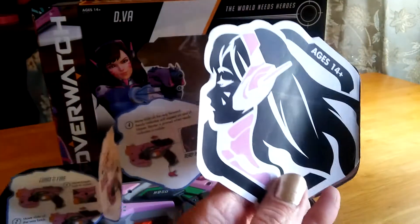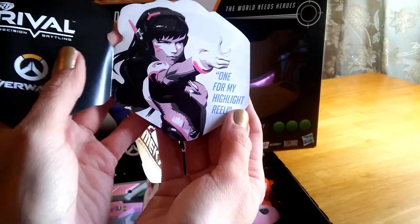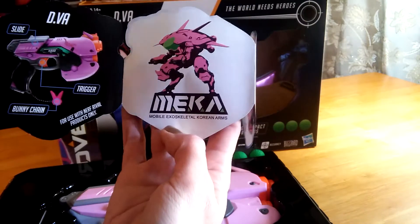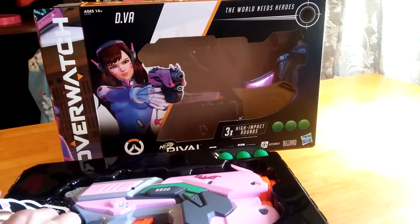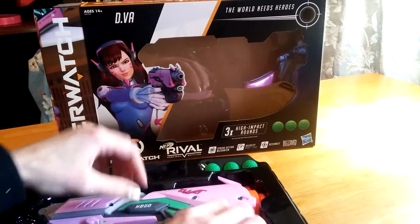So this is what's on the back: D.Va. Then we got pictures — one for my highlight reel — then it shows you that, then Mecca, and then that one. I just want to get this out because, oh my God, this thing is freaking huge.